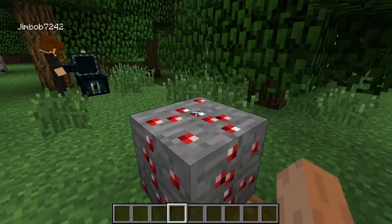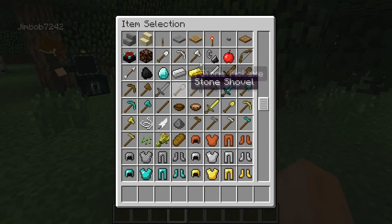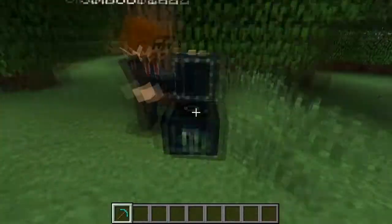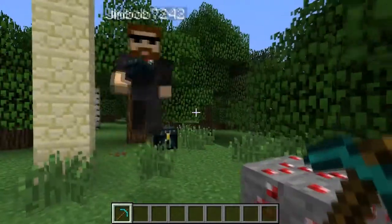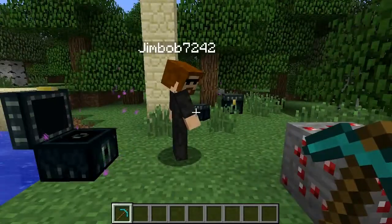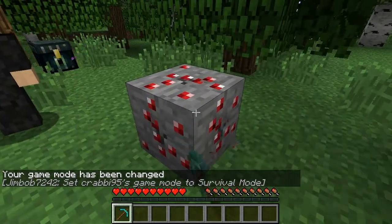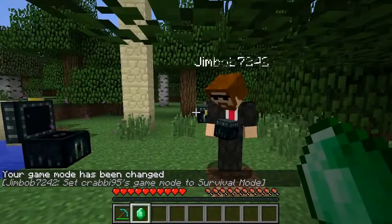So what's this ore stuff? If I give myself a pickaxe... Alright, so if you change my game mode quickly. Game mode zero, Crabby... Typo. Game mode zero, Crabby95. Can you hear all my typing? A little bit. Alright, so what's this? It's an emerald. We have an emerald. Alright, what else has been added?